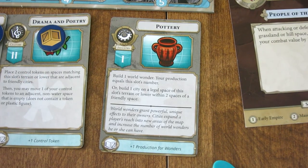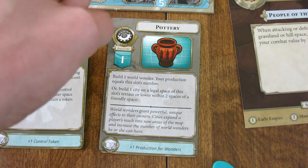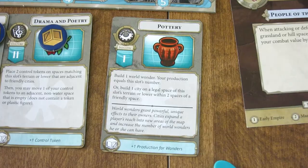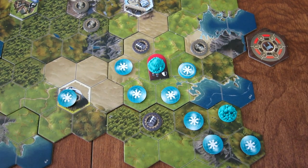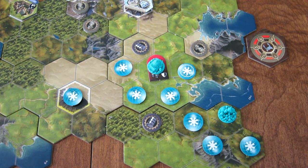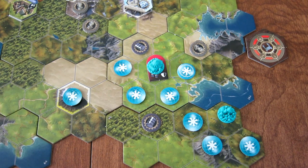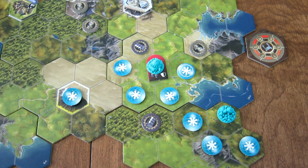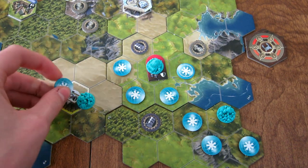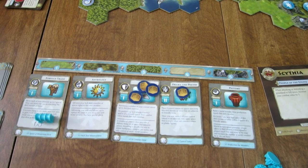The Industry card can also build a city on a legal space of this slot's terrain level or lower, within two spaces of a friendly space. Right now we're in slot five so we can build on any terrain except water — you can never place a city on water. You cannot place a city on a barbarian token, city state token, or enemy city, but you can place it on top of one of your own control tokens, removing that token. That covers all the Focus Row cards.